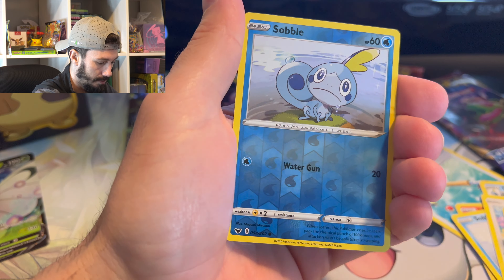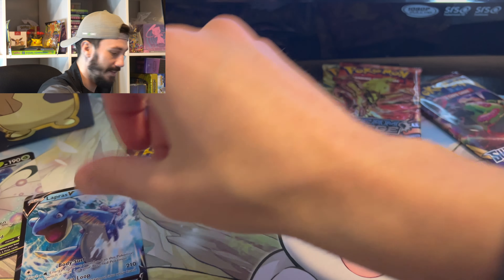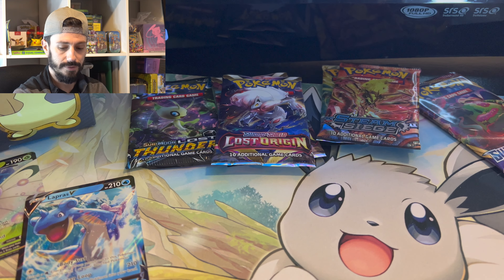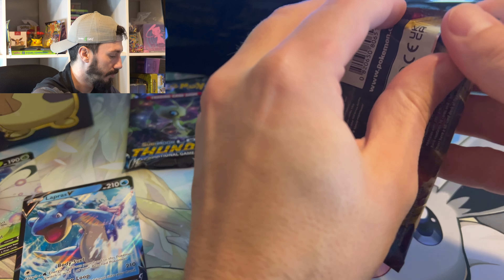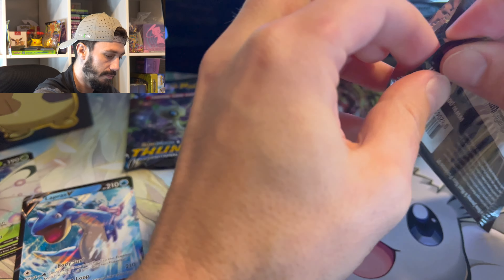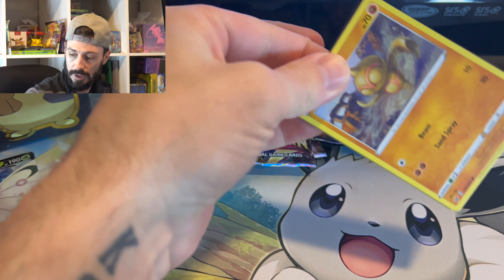If we get — there's a Sobble again — oh, Lapras V! We are not doing too bad right now. Four packs in, we got two V's, a Vmax, and a normal holo hit.